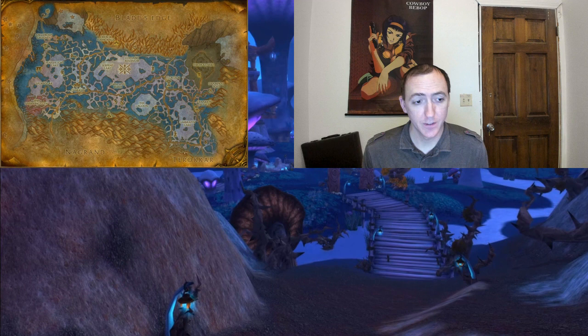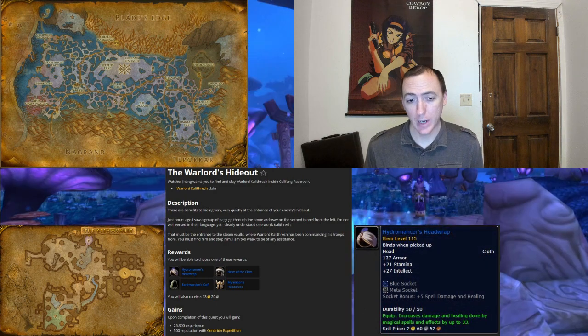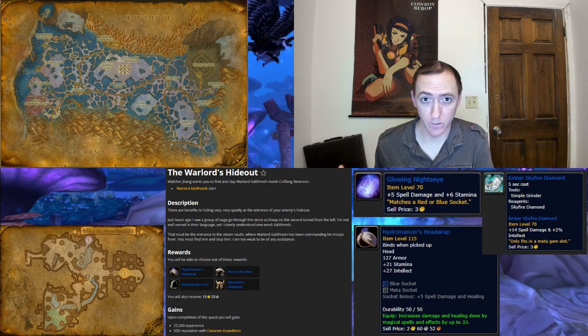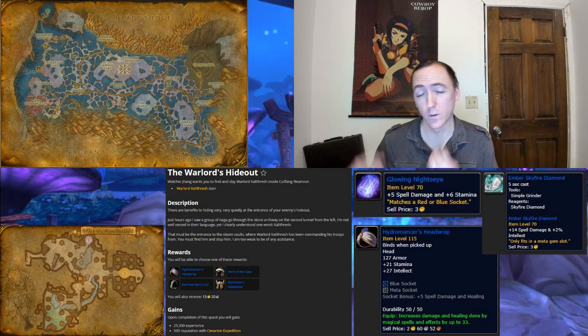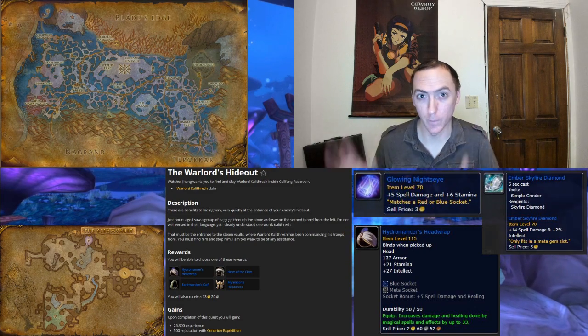We're at the last dungeon — the Steam Vault — with the one quest of note called the Warlord's Hideout. This rewards the cloth headpiece Hydromancer's Headwrap, and if you put a 14 spell power meta gem in there as well as the Glowing Night's Eye it will actually have 57 spell power on it. This piece is especially good for affliction warlocks and shadow priests. Of course mages, balance druids, and elemental shamans will like it too, but they will need a little bit more spell hit.